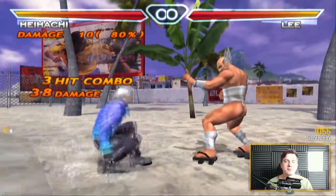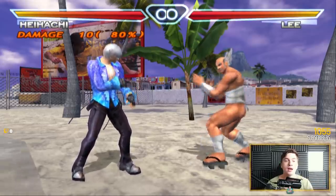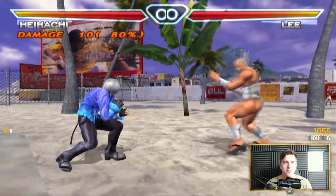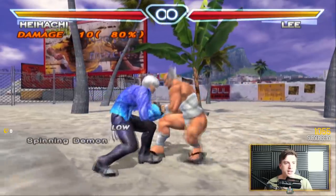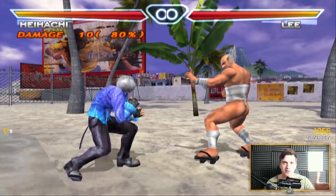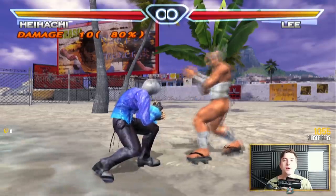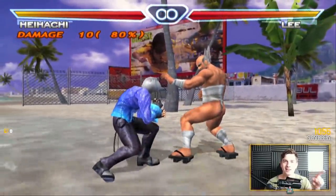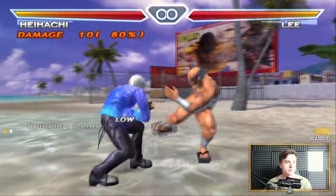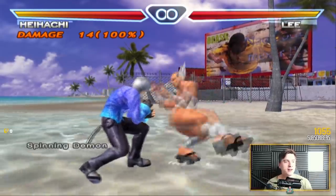If they don't guard the first hit, he actually has access to a 50/50 — you either do the mid and get a lot of damage that way, or you just keep doing the low sweeps after the initial sweep. But if they block the first hit, as always with hell sweeps, you get killed. Interestingly, he has just frame hell sweeps in this game. You do the initial hell sweep, and then you can do either the mid or the low, but if you time the next button input on the exact frame he hits, he will actually not block stagger — he will go right through the guard.